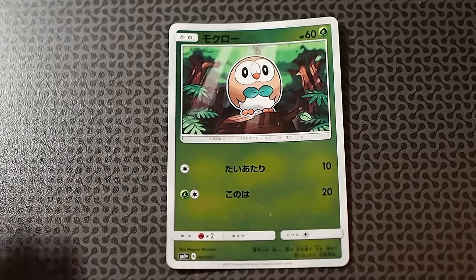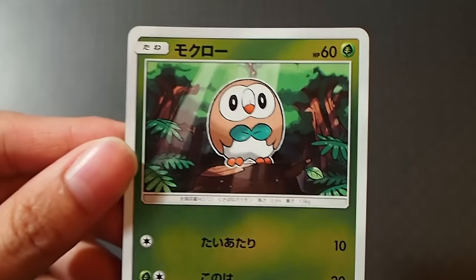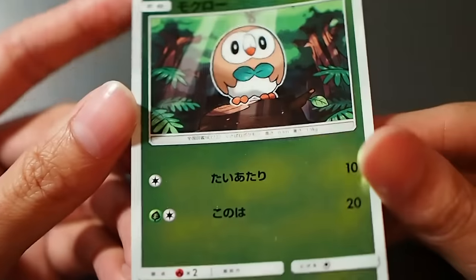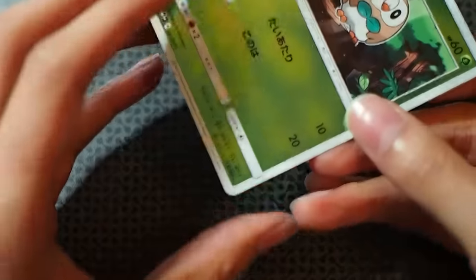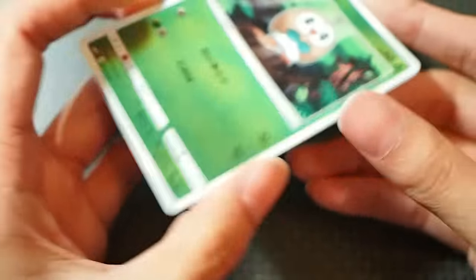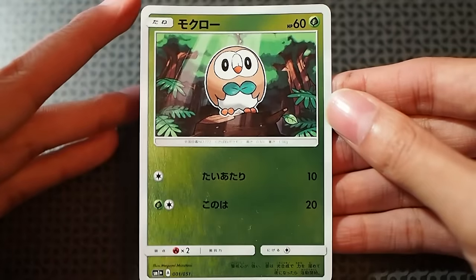So the first card in this SM1 Plus set is Rowlet. What Rowlet does is simply a Teck Tackle for 10 damage and a Leaf Age for 20 damage. You guys can take a look at the holographic patterns — they're all reverse holo and it's not just plain; there's some shadow on the green side as well. I have to say this set of cards are easily bent due to humidity, because the whole side is foil making the card very susceptible to humidity changes. But guys, do look at that Rowlet — it's beautiful.